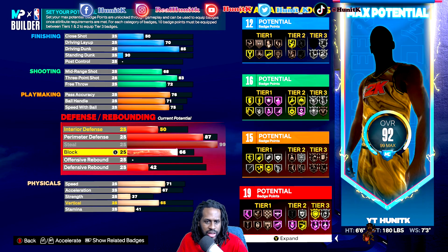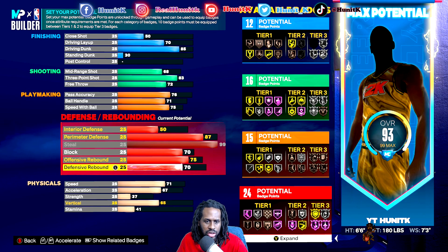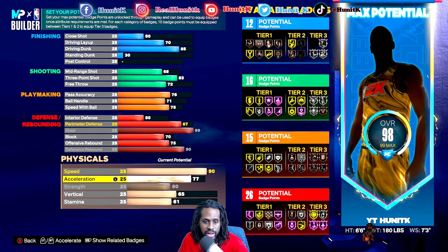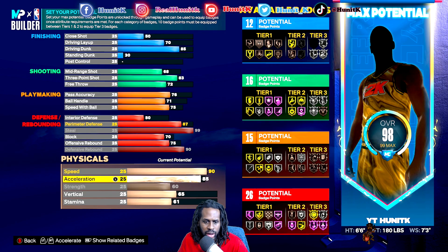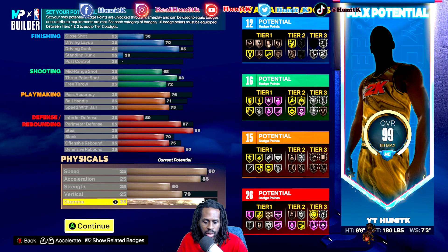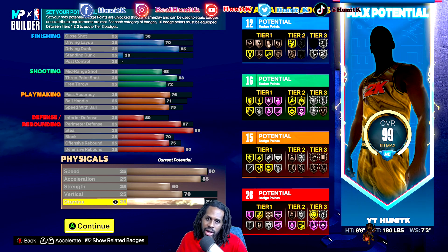We're gonna have a 70 block, which is pretty good — especially with the vertical. We'll have a decent vertical too, so 70 block is good. We're gonna have a 75 offensive rebound, and a 90 defensive rebound — that's crazy. We'll have 90 speed, 60 strength, and 85 vertical. We can go 70 here, and we can max this out to 88 for stamina — you can change this around if you want a little more stamina.